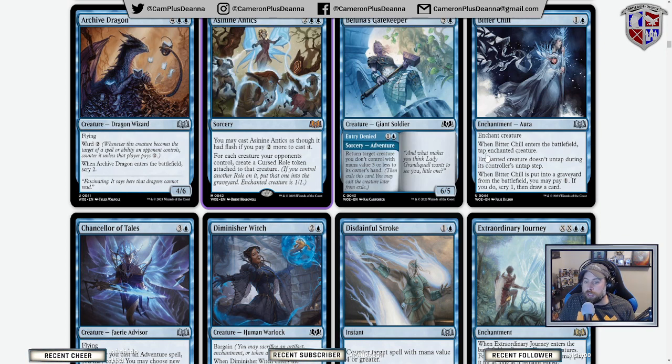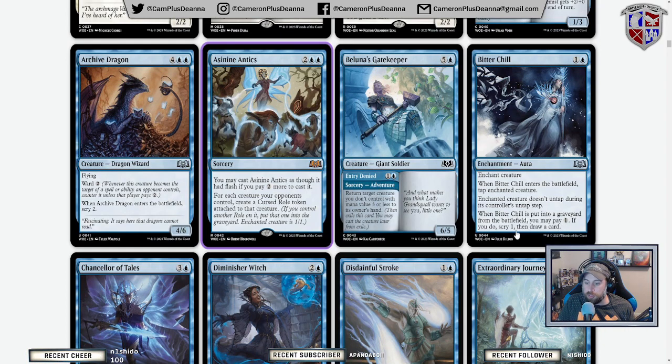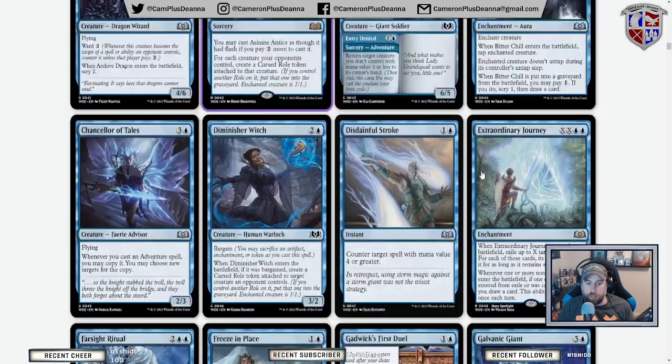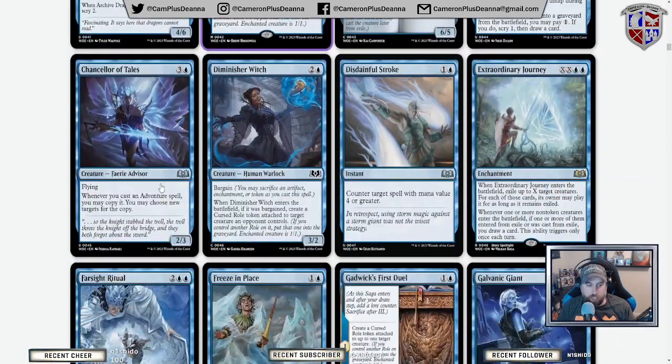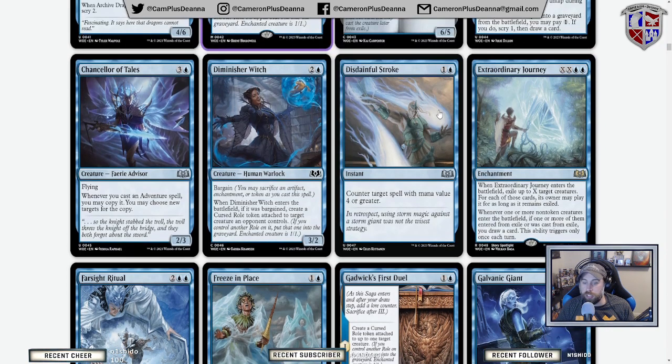When it enters the battlefield, tap a creature — it doesn't untap. So this is your Claustrophobia for the set. When it's put in the graveyard from the battlefield, you pay one to scry one and draw a card — seems fine. It'll be good in limited as a good piece of removal. Chancellor of Tales — super cool art. When you cast an adventure spell, you may copy it and choose new targets. Lucky Clover at home.